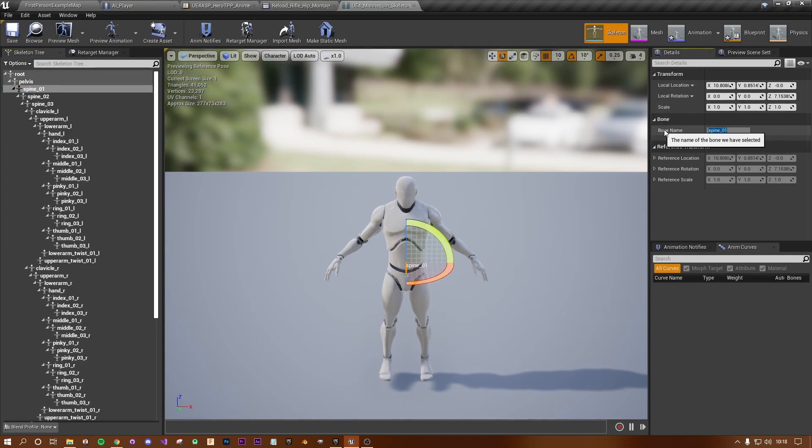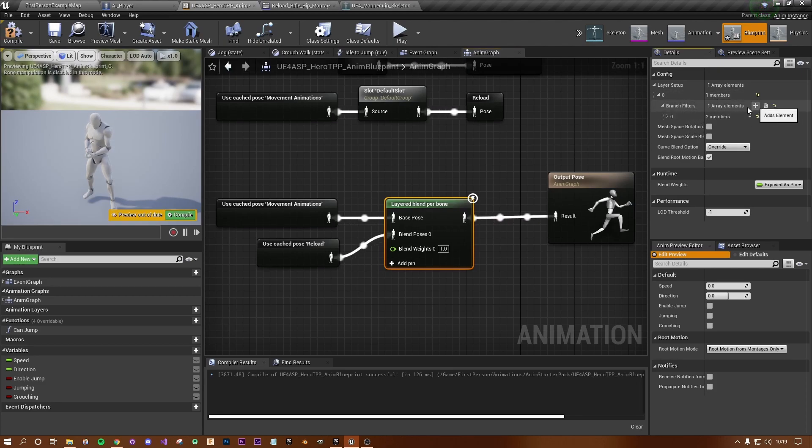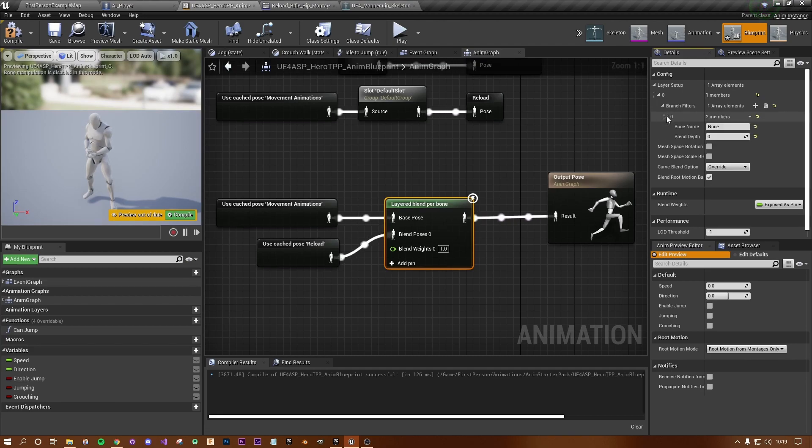Go to the Skeleton tab. Click around the spine area — there's pelvis and spine_01 and spine_02. Spine_02 is a bit high; I'd pick either pelvis or spine_01 — I'll go for spine_01. Right-click the bone name and copy it. Click Blueprint to go back, then with the Layered Blend Per Bone node selected, click the plus under Branch Filters. Expand the zero entry — set the bone name by pasting, and set blend depth. Zero is all movement, ten is full reload; I'll go with four.